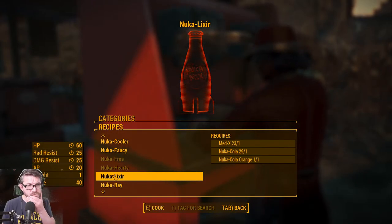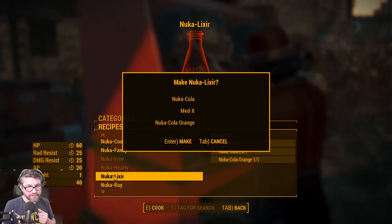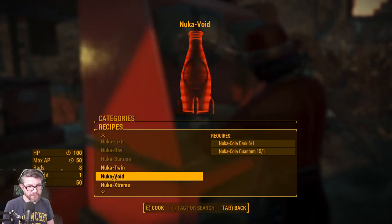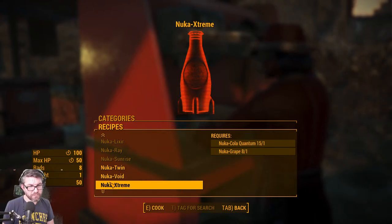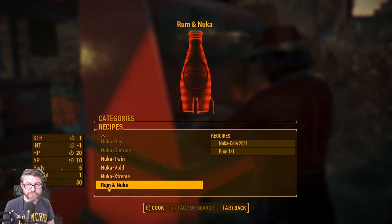Wow, look at this guy — HP, rad resist, damage resist, and AP. Yes please! I finally found a bottle of rum — I can finally make a Rum and Nuka. Doesn't add any Charisma, though. That's too bad. Let's do it.